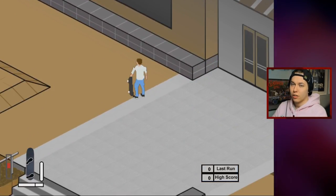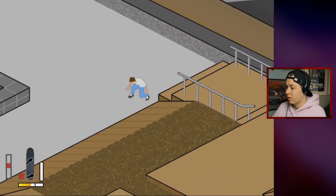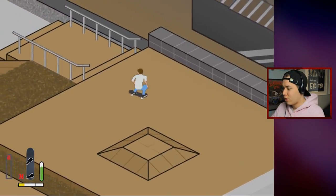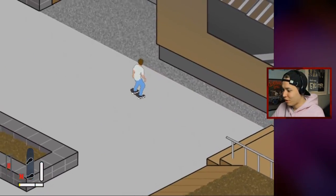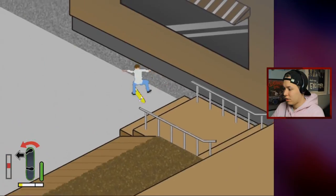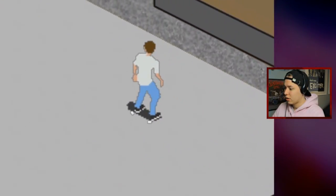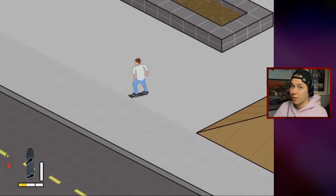Let's skate one of these rails — how about a crook nollie tre out? How do I do that? I just did a boardslide. Oh, a crooked grind — there's so much to think about, I'm still not very good at this game. Got a noseslide though, not what I was going for — it's because I hit Y, I have to hit X. There we go, that was the nollie tre out! Boom, now we got it — I just had to figure it out. This game is so awesome, you actually have to learn the tricks. I love that about games.